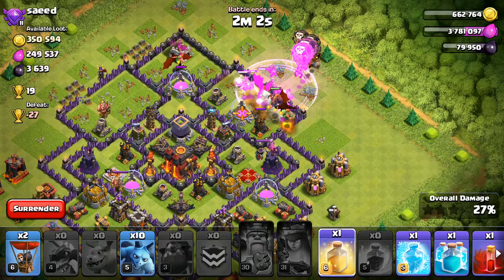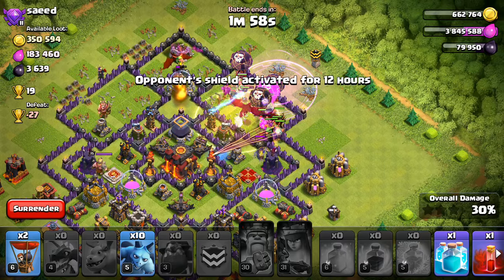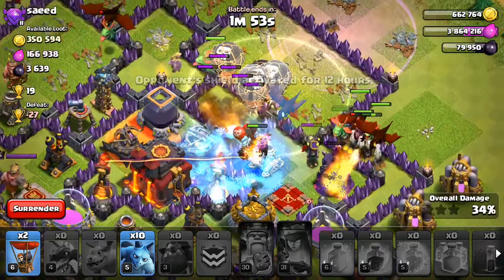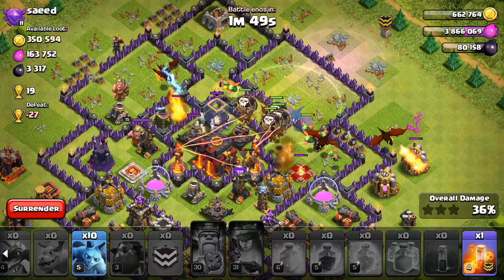There's my CC that has some more balloons in it. I'll go ahead and heal this stuff up right here, freeze right here. Let's clone some of this stuff, throw in a skeleton spell to distract. I'm not sure what that's going to do, but just for fun I guess.